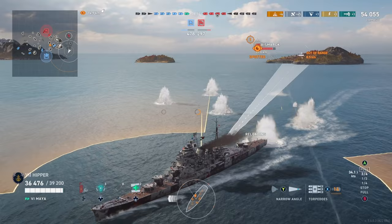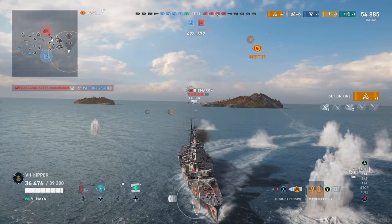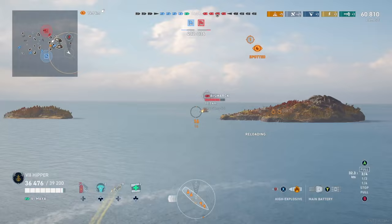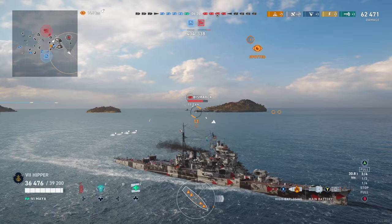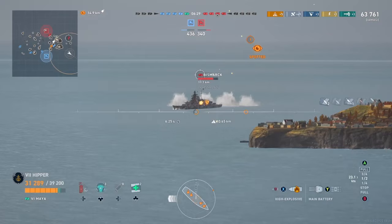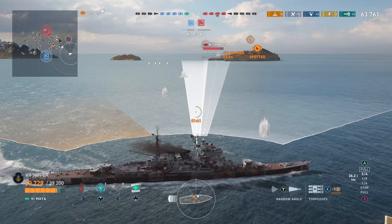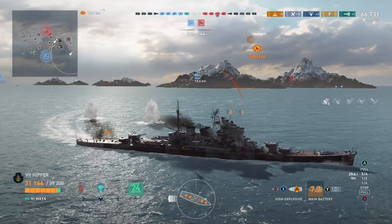I'm not going to say Maya is as good as Atago, but it's close, I think. Maya also has the reload boost. So if you get broadsides and happen to have AP loaded, you'll be able to remove a ship. In Atago, you can get off maybe one salvo, but then that 15-16 second reload hampers the follow-up kill shot. In Maya, you can use that faster reload — around 6-7 seconds — to make that happen.